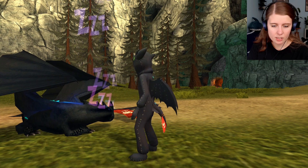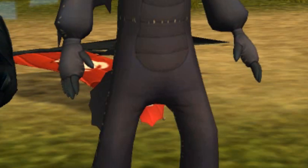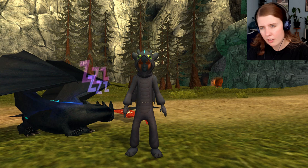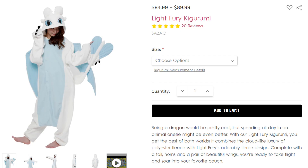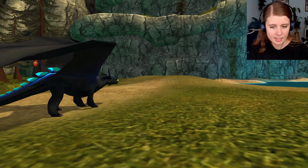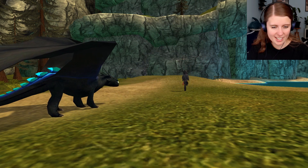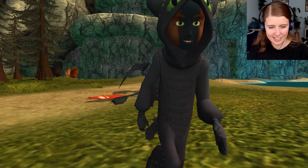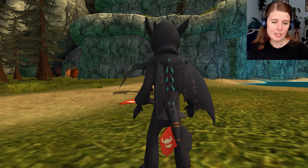It's a pretty tight onesie, except for the sagging at the crotch area. Onesies come in a lot of different shapes — I imagine very baggy ones, like a kigurumi. I think it's a pretty cute onesie. It does indeed look like Toothless, and the tail moves when you run, which is cute but kind of creepy at the same time. These onesies are like defying the laws of reality, but I can forgive it because they're cute.